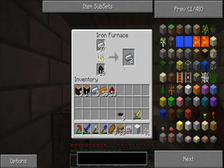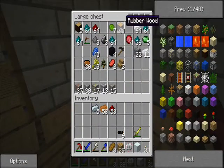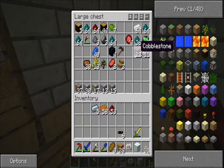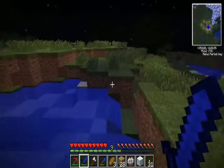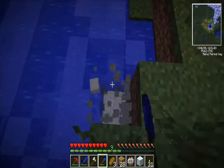So I should make a few of those. Let's put this wood away — forty-four rubber wood. We're gonna want to turn those into sticky resin later. I used all my glass building my house, and that's what you need for pipes.